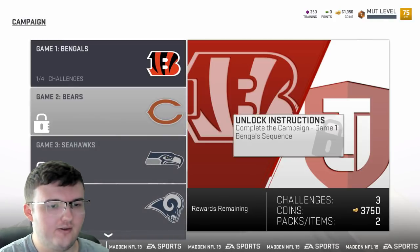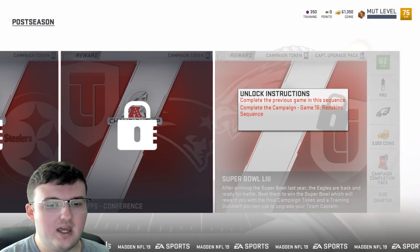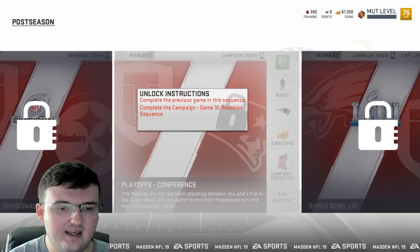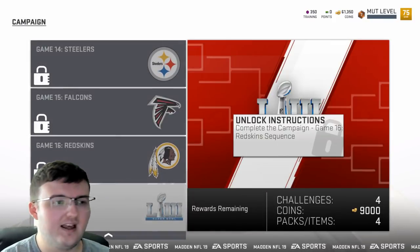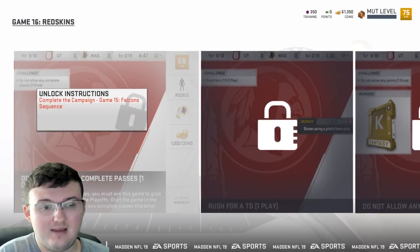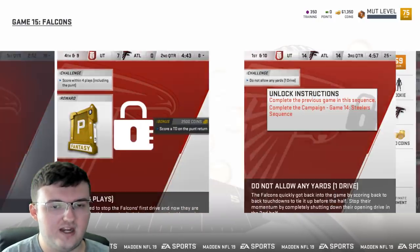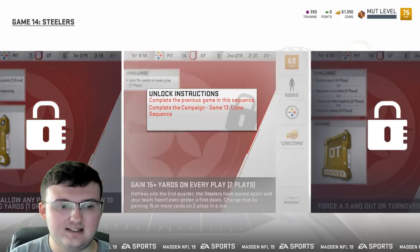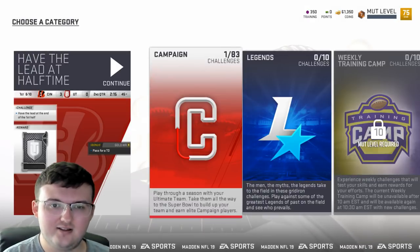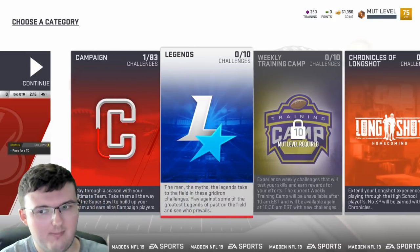First we have the campaign solos — once you complete all these solo challenges you will receive a lot of coins. You also receive 87 overall players on offense and defense, and campaign token packs. They do take some time, but you also get players like a gold kicker fantasy pack, a gold punter fantasy pack, and elite defensive player packs. The campaign journey takes a little longer but it's worth it, and you unlock journey at level 30.